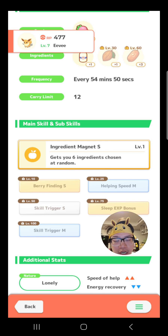Anything that's Speed of Help Up is going to be great. Energy Recovery Down is not a big deal — if you've got a healer on the team, or if you have 100% sleep every night, it's not a big deal to have Energy Recovery Down. Now, with Berry Finding S, this Eevee becomes a Dual Specialist. It is a x2 person berry, so a normal type berry Pokemon, and a Skills Specialist because that's what Eevees are — and all its Eeveelutions are also Skills Specialists. We already have a direction for this Eevee.